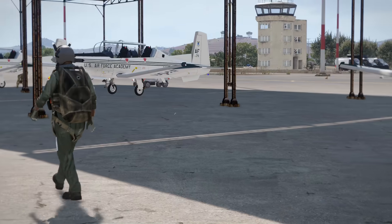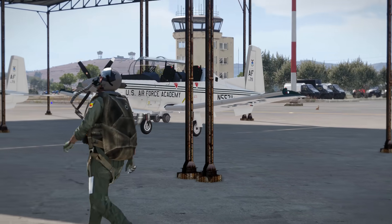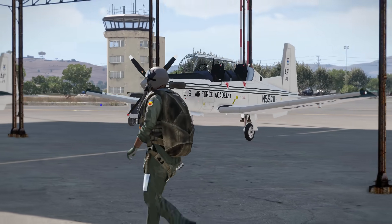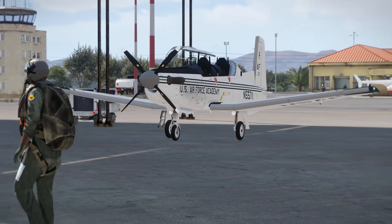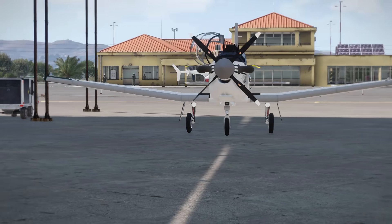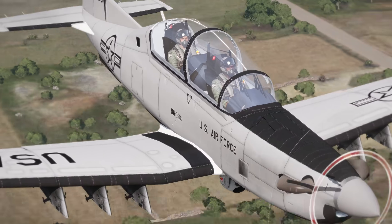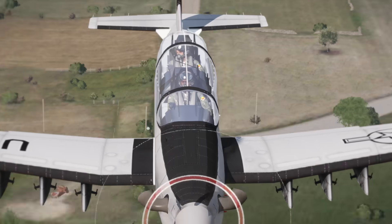At number 9 we have BWI's T-6 Texan 2 mod. This is a very niche mod again, just like Sabre's aircraft mod, in that it scratches a very specific itch. This aircraft is primarily focused around training missions for the milsim community. However, the attack version, signified by the A in AT-6, is a formidable lightweight attack platform.